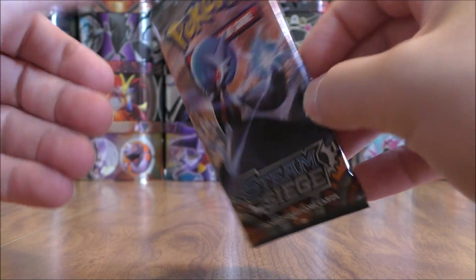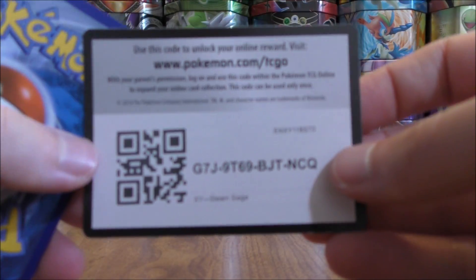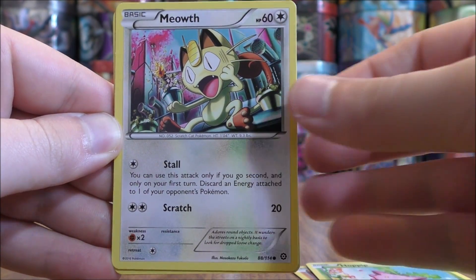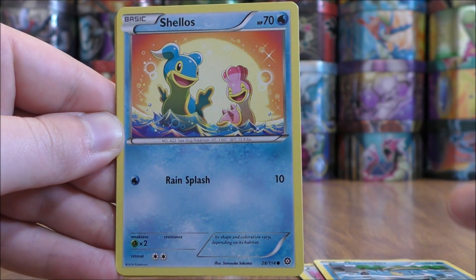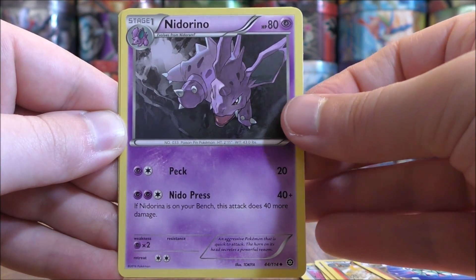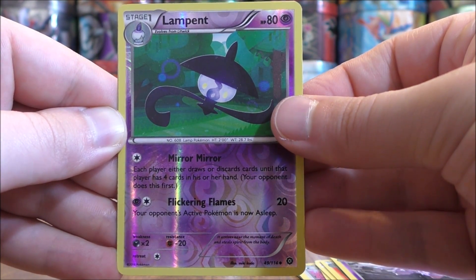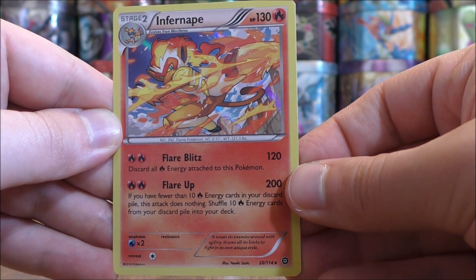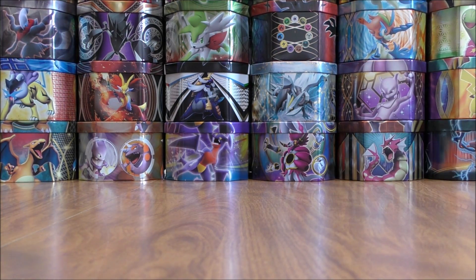Mega Gardevoir pack now. White colored code card here, so potentially could get something very good — at the very least, a rare holo. Nosepass, Hoppip, Meowth, Clauncher, Shellos, Monferno, Anorith, Nidorino. Reverse holo of a Lampent, which is an uncommon. And the rare would be an Infernape — and this is a rare holo. So a stage two starter Pokemon, fire type.